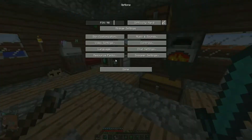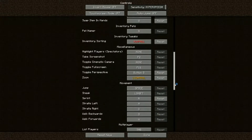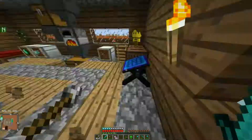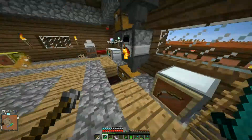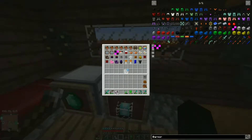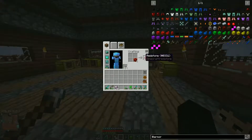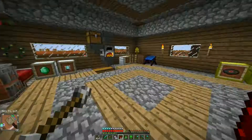Do I have Vein Miner installed? I don't, so it's going to be hard to get Obsidian then. Both Emeralds and Obsidian are really hard to get just by mining them. Let's try making some Lucky Blocks and turn those into super Lucky Blocks, then try to get as much as we can from their drop rates.